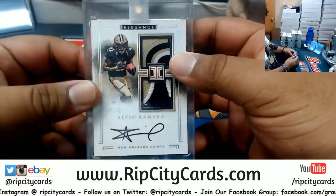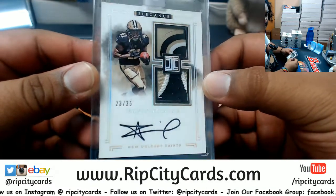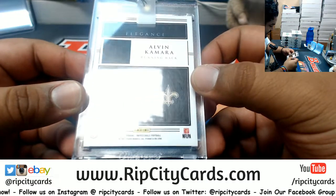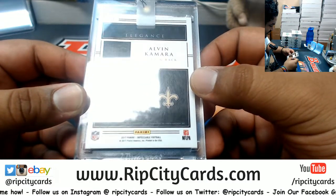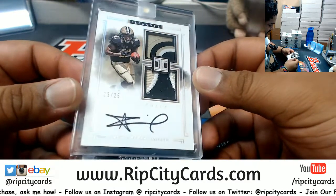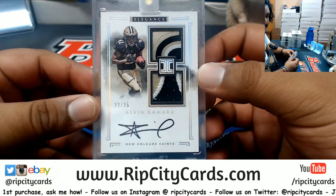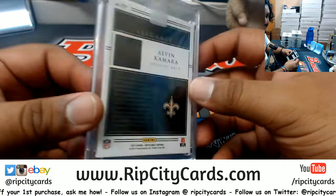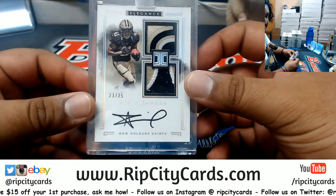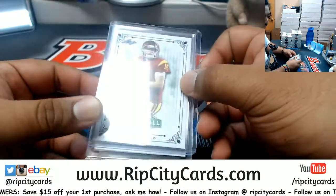Alvin Kamara, 23 out of 25, with a sweet dual patch on-card autograph for the Saints. This is from 2017 so I do believe this is his rookie card. Nice — very nice. That's the Kamara rookie right there, 23 out of 25, from 2017 Impeccable Football — pretty freaking sweet. Plus the Darnold original card to go with it.